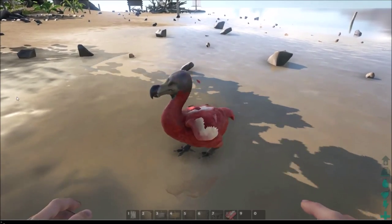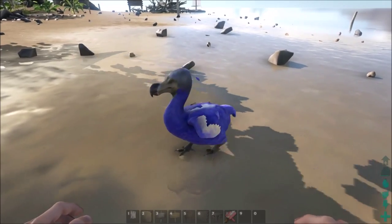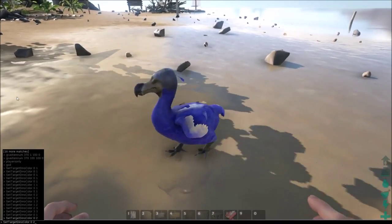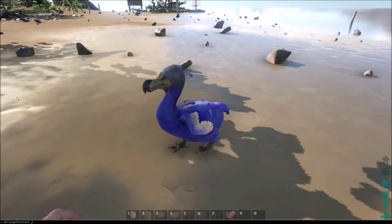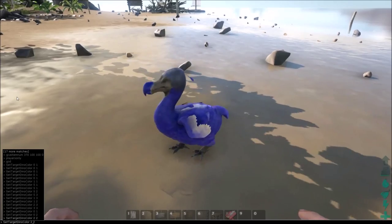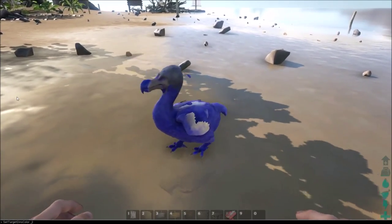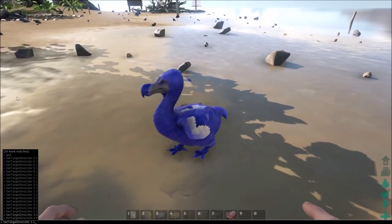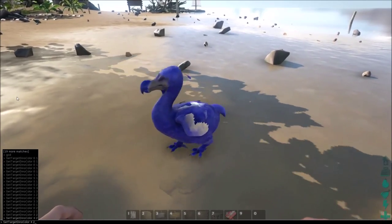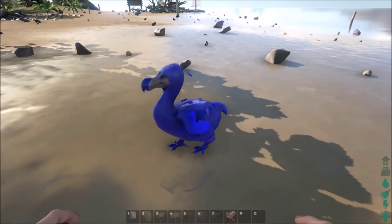Boom. We're going to try 02. All right, so it does change color. You can change the color. So the first number, like I said, is a body part. The second number is a color. There should be around six body parts for each dinosaur, but there might be more on other ones if you guys want to go ahead and test that out. I'm just going to go through them all — I'll try to have a fully blue Dodo. You can even change the stripes on the tiger.